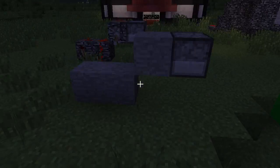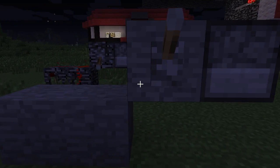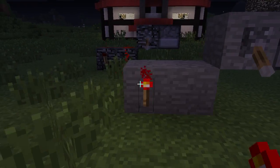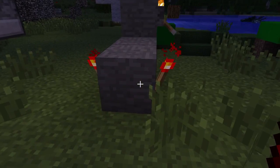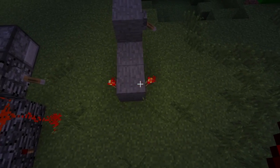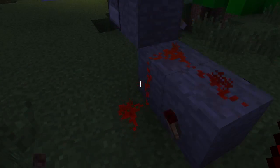Then you put a lever right here — except the lever goes down at first. Then you put one redstone torch here, here, and one redstone torch here. Then you put redstone here, here, and here.